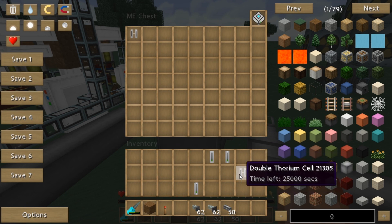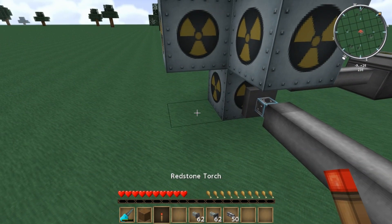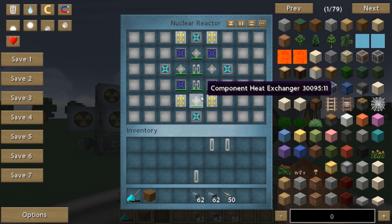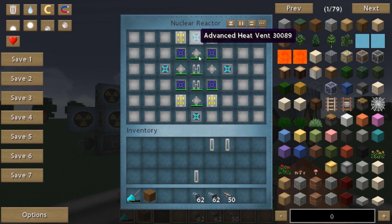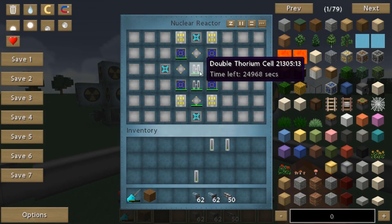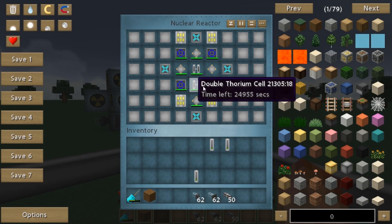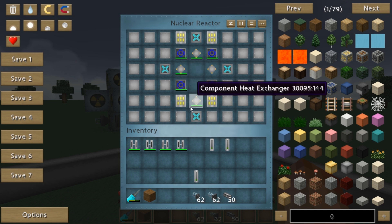I'm gonna place my thorium — oh, it disappeared! And now it's stacked those two, which means it sent two of them automatically into the reactor. Now to turn on the reactor, obviously you have to have a redstone signal. And you'll see that now this is running — it's counting the seconds of the cycle and doing different things, counting the heat, etc. Once these run out, there's a 25% chance per cell — these are dual cells — so one of these will probably become a near depleted uranium cell, which is a byproduct. We don't have 24,000 seconds, so we take these out. You saw that — it put that automatically inside the ME chest. That was really cool.